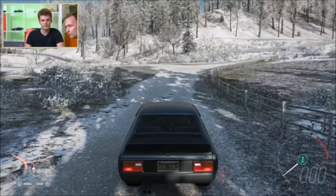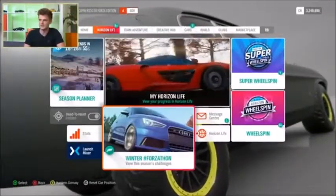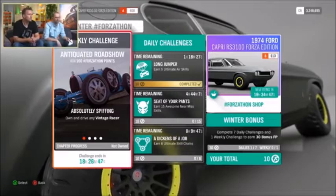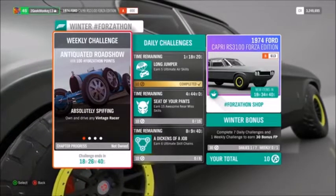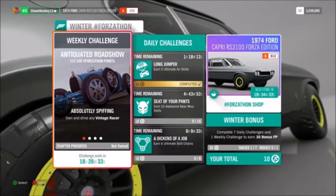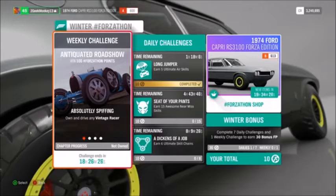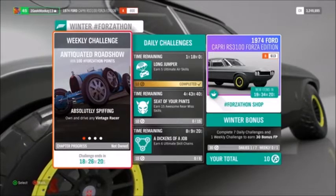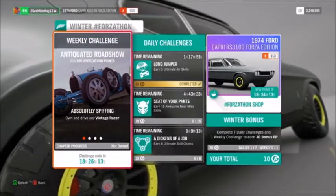Let's look at Forzathon — last week we saw Forzathon Live, but that's not all there is. This is the main Forzathon screen. Forzathon Live promises something cool every hour on the hour, giving you Forzathon points which you spend in the Forzathon shop. Beyond every hour, we wanted players to have something to do every day. So now there are daily challenges — like Earn 5 Ultimate Air Skills — bite-sized challenges you can knock off quickly.